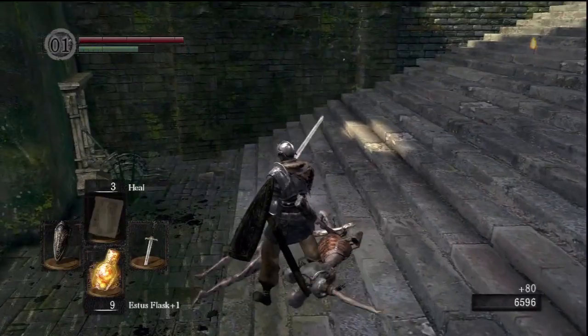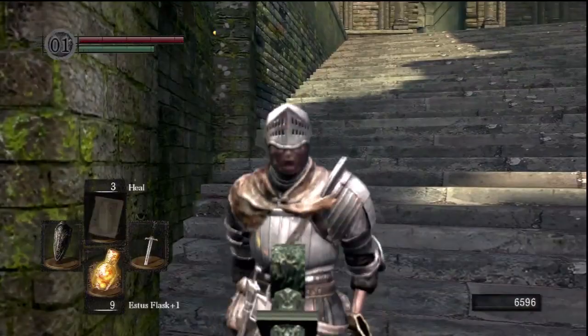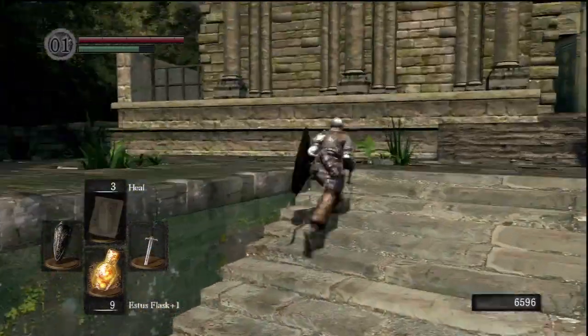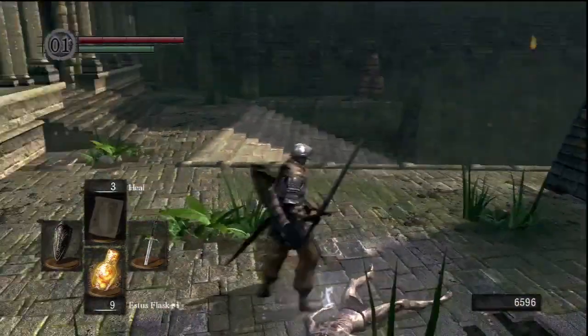Opening this gate just allows us to backtrack back to the bonfire we started at in the area with the boar. That basement key is what's going to open up the next zone after this, which leads us to the Capra Demon on the other side of the bridge of the Hellkite Dragon.